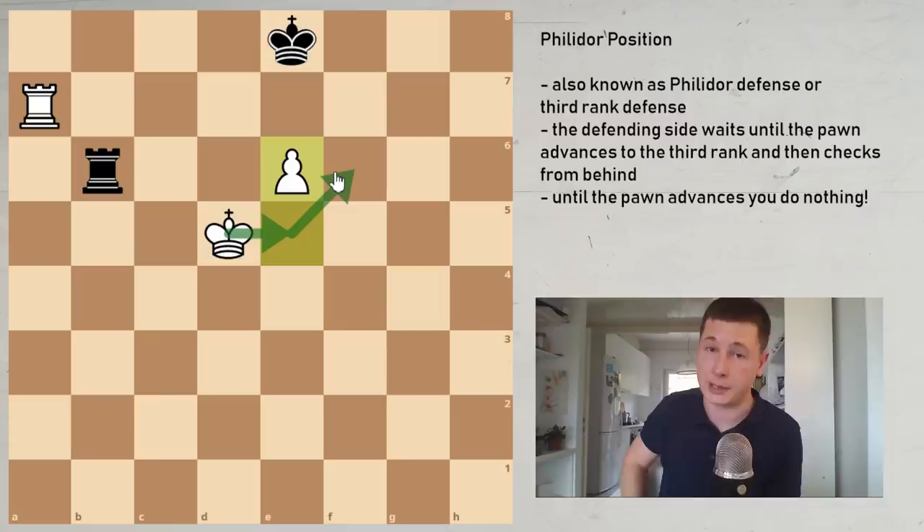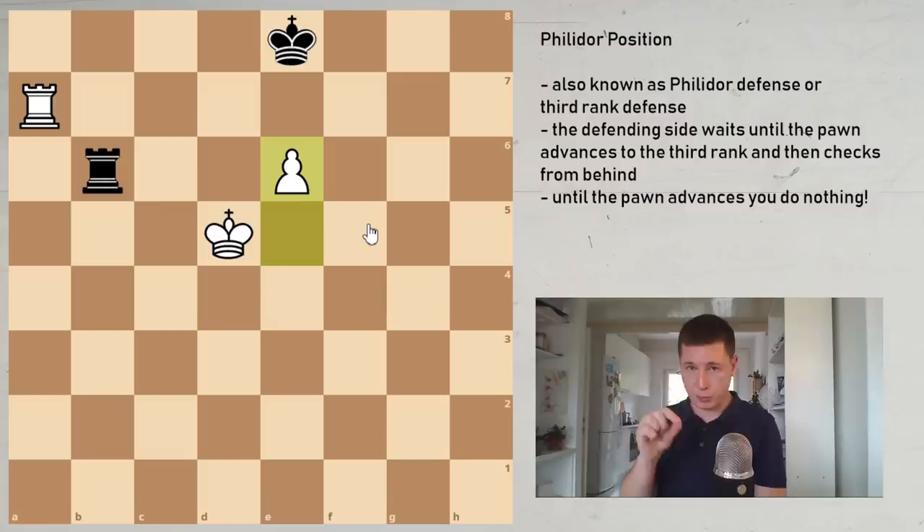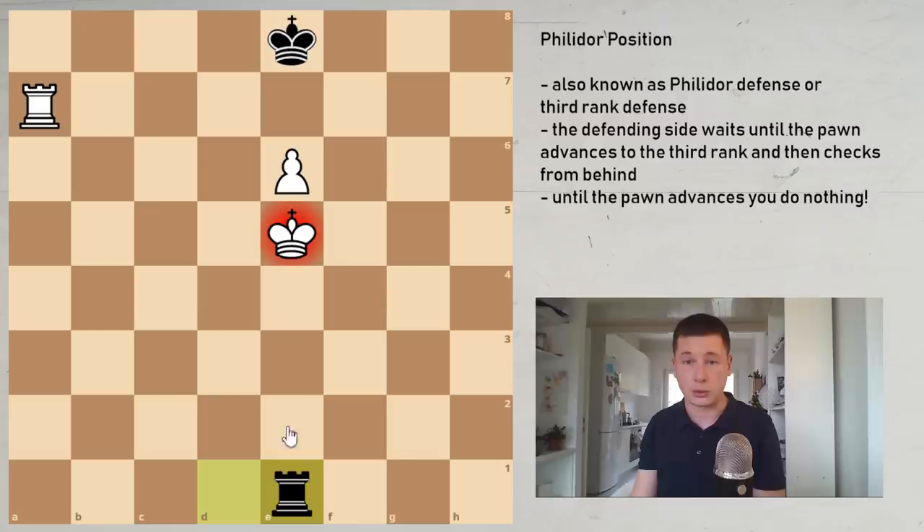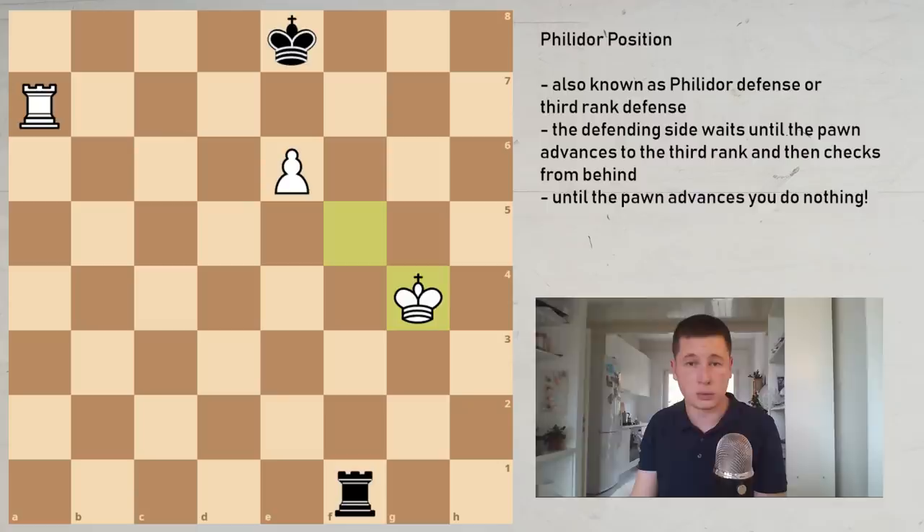This is the critical point. The Philidor defensive technique is: as soon as the pawn reaches the sixth rank, you go behind — you go to the first rank and you check from behind. In this case, rook to b1. Rook b2 is also okay, but always go as far as possible. Don't give the white king the option to chase and catch your rook — always go to the first rank. If king d6 is played trying to checkmate — rook a8 would be checkmate — you now check from behind: rook d1 check. King e5, he tries to go around to the other side; rook e1 check; rook d6 again; rook d1 check. The position is repeated until white accepts a draw. There's nothing he can do.